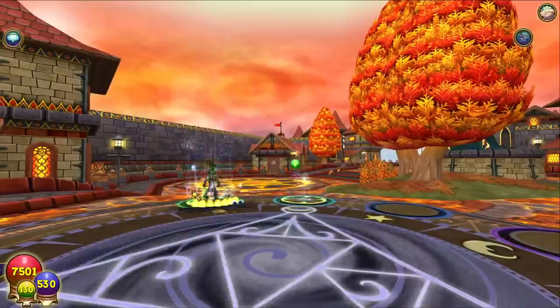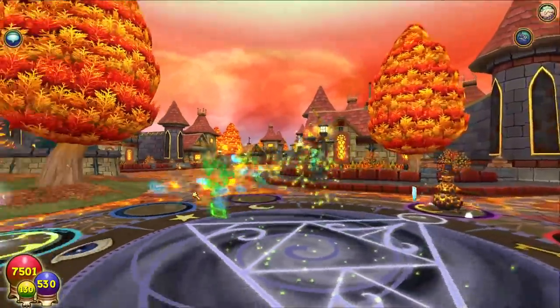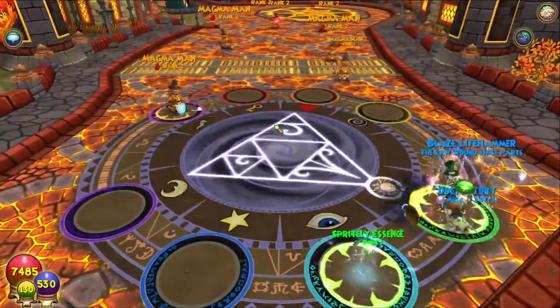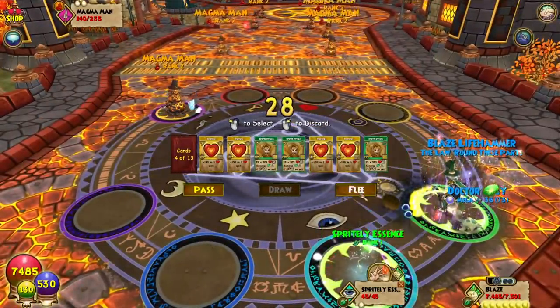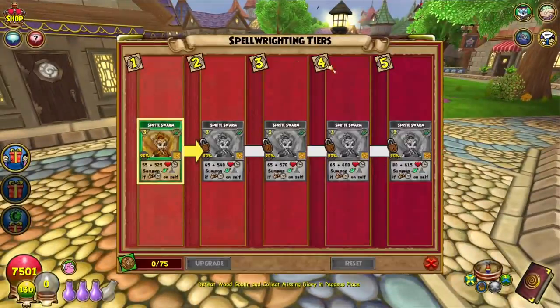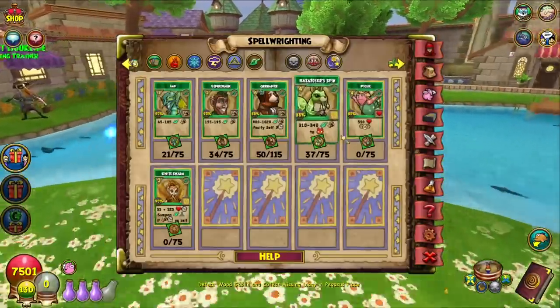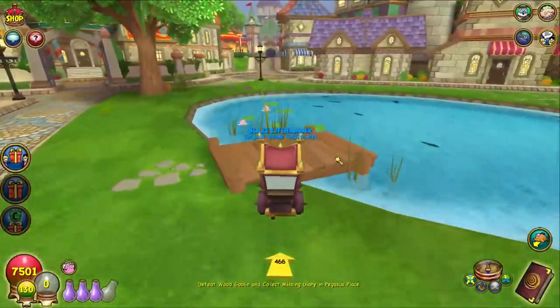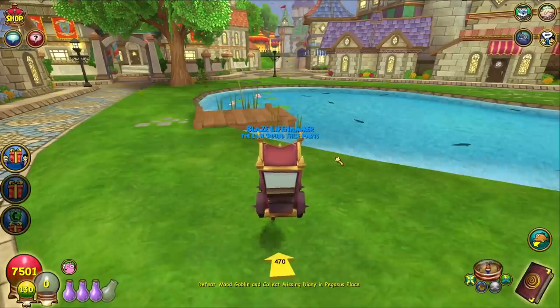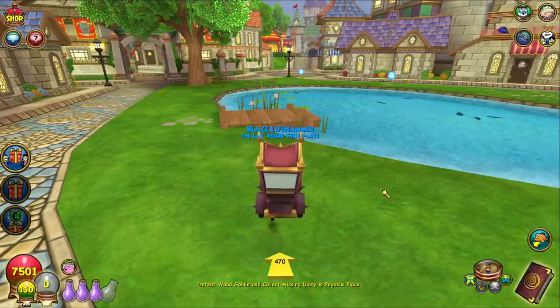I kind of like that they're adding more Beast Moon-type effects — it makes spells more interesting. The upgrade tree for Sprite Swarm just ups the heal to 80 initial plus 615, and maybe the minion gets more health too when upgraded. KingsIsle loves letting you upgrade spells, either spending a lot of money or a lot of time. If you made it all the way through, please leave a like, subscribe for more, check out my test realm playlist if you missed any videos, and hope you guys enjoyed — I'll see you all next time.